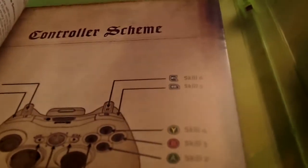There's the game. And not much for a manual in here. Let me show you the buttons real quick — Skill 1, 2, 3, 4, 5.